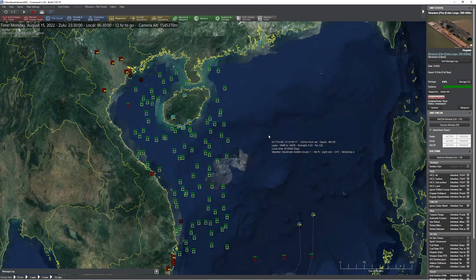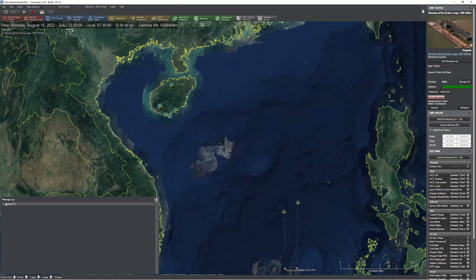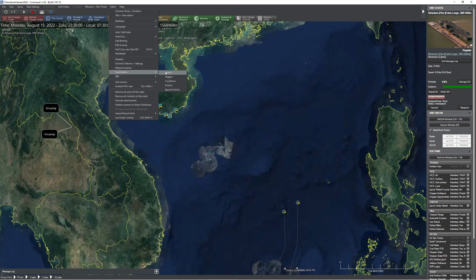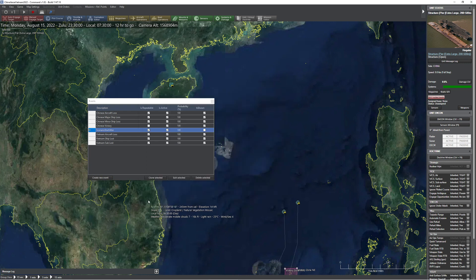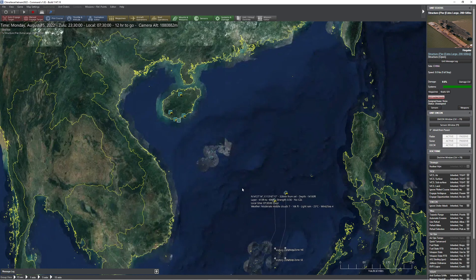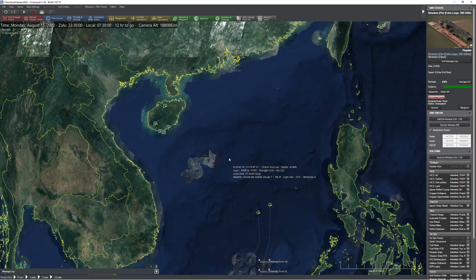Some of you are probably going, that was cool. Going back to the event editor, the scenario start jitter does not need to be shown in the log, so I'll shut that off. Save the scenario again. Now you don't have to worry about creating 9,000 different individual sets of ships — they'll just be random every single time the scenario runs, and they'll be fairly effective at confusing the player a little bit.